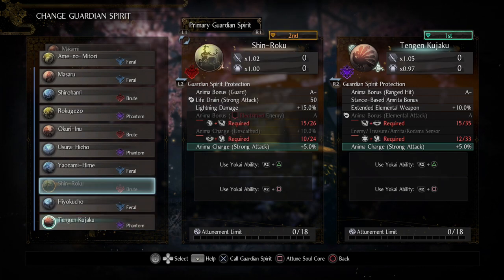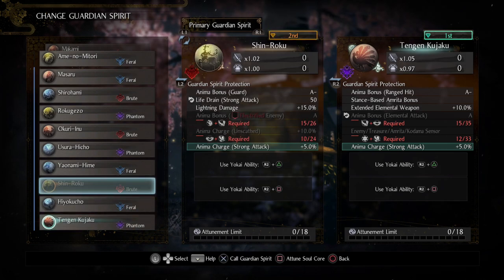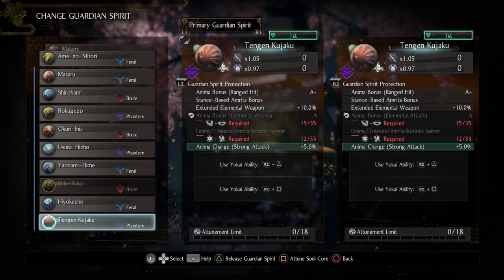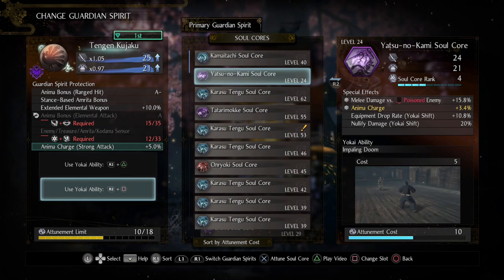Obviously Brute is still a really solid go-to choice. If you don't care about that bonus, we're getting Anima bonus off guard with Brute spirits, which is obviously very synergistic with this type of build. Something to keep in mind. We're going to still be running Shinroku, which will give us Anima charge on strong attack in addition to that life drain on strong attack.